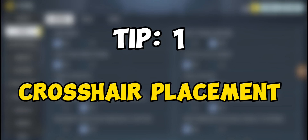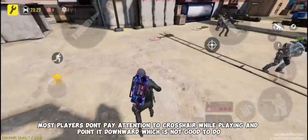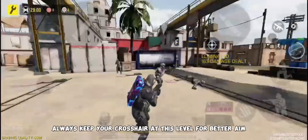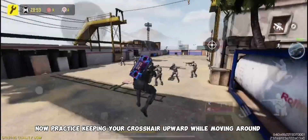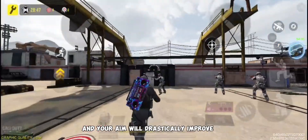Tip number one is crosshair placement. Most players don't pay attention to their crosshair while playing and point it downward, which is not good. Always keep your crosshair at head level for better aim. Practice keeping your crosshair upward while moving around and your aim will drastically improve.